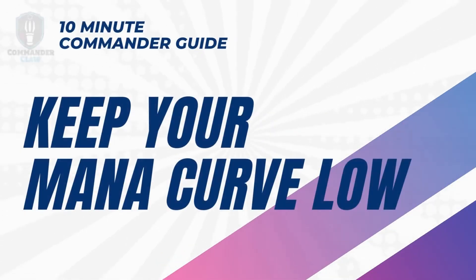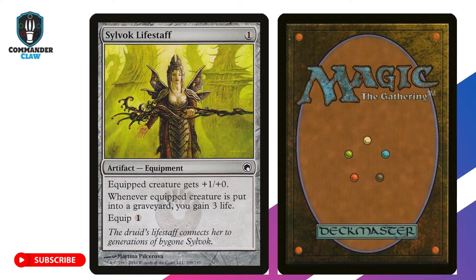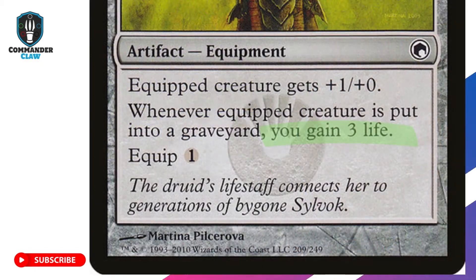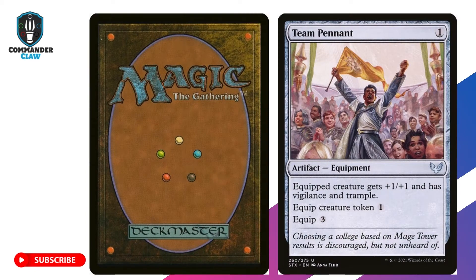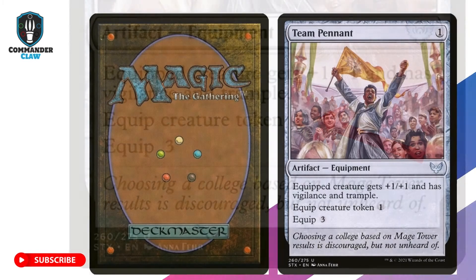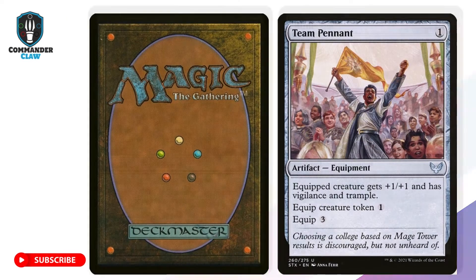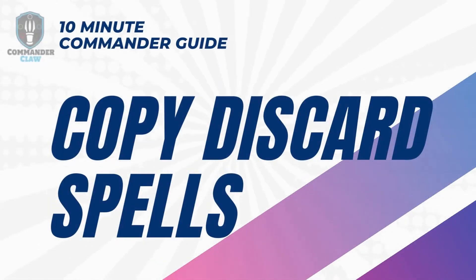Cast cheap buff equipments to increase the power of 1/1s into 2/2s to qualify for Casualty 2. But why just buff? Several equipments provide extra benefits, starting with Slavok Life Staff — gain 3 life each time your equipped creature dies, with an equip cost of 1, keeping you below the mana curve. Team Pennant continues to take advantage of our 1-CMC equipment — make tokens have +1/+1, Vigilance, and Trample. Shuko and Bonesaw keep the fast pace with a 1-mana cast cost but a 0 equip cost to buff your creature.